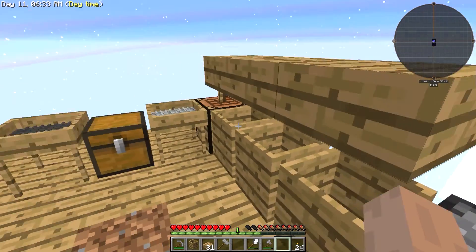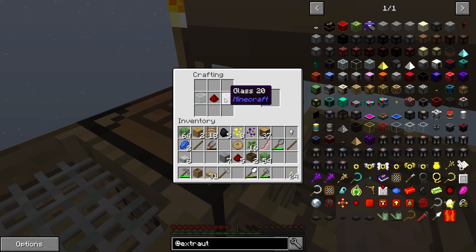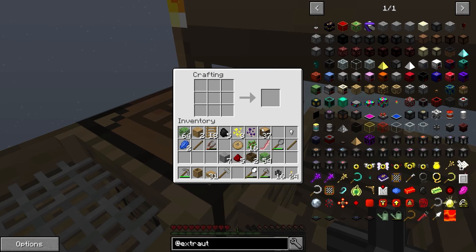What I want to try right now — and I haven't played around with it too much — is using the transfer pipes. We do have all the materials to build it. And we're also going to need the transfer nodes. Okay, I have that stuff.